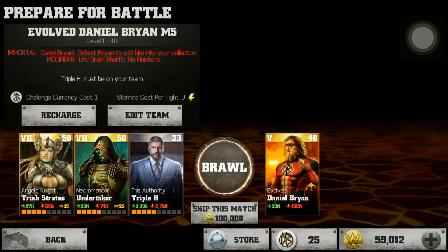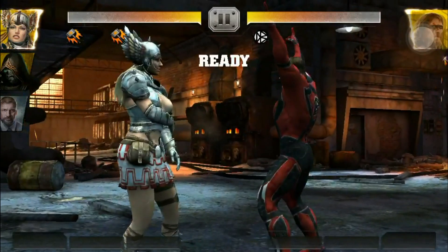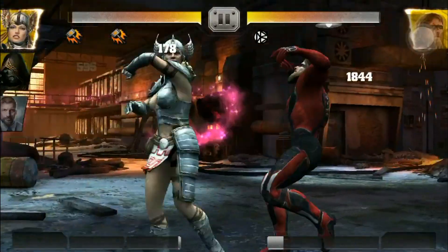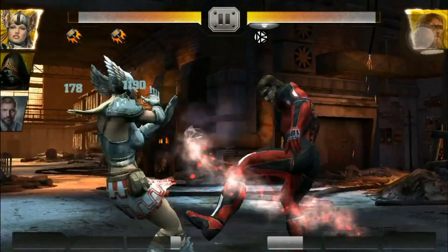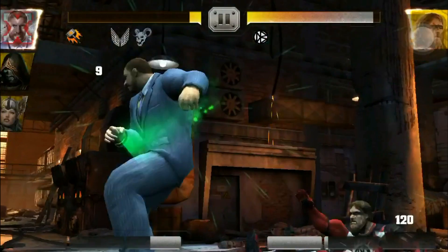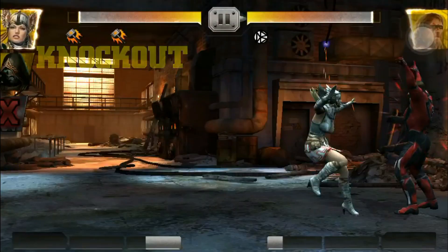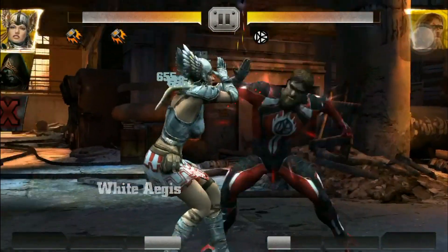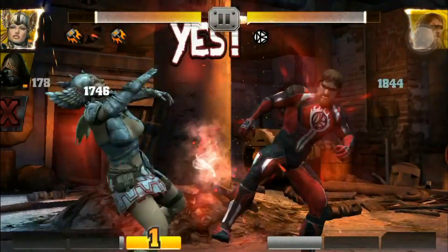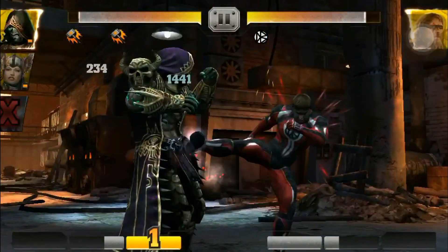I do not know what to expect, let's do this. I've got shuffler and finisher disabled. Yeah, you're dead dude, you're not gonna even make it past that. Oh, that's right — he's got that evolved ability where it goes up to 100%, which means he's gonna get harder as the fight goes on.